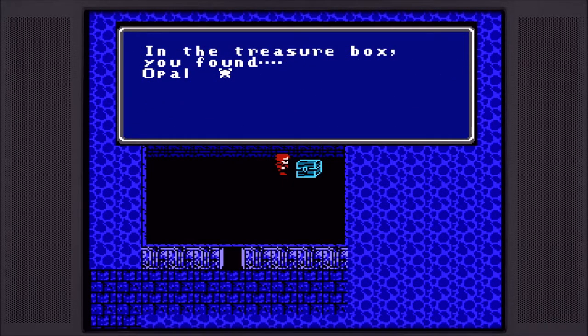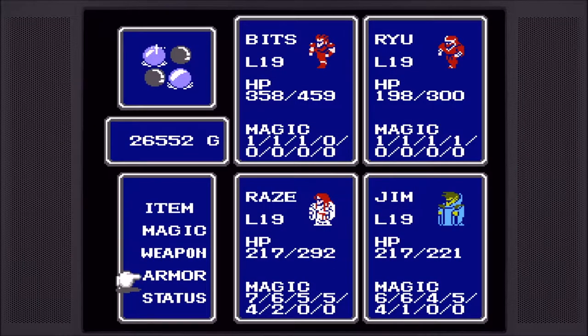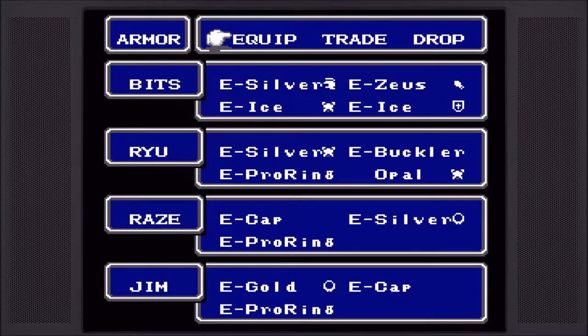Only Bits can wear the opal armor. It is a significant upgrade — it's the last armor before the dragon armor. So that is a very worthwhile loot. Ideally I'd like to hold onto all this stuff but the inventory is not the same as the old game, so I'm probably going to end up selling the ice armor even though it might give a slight advantage against some of the elemental fiends.